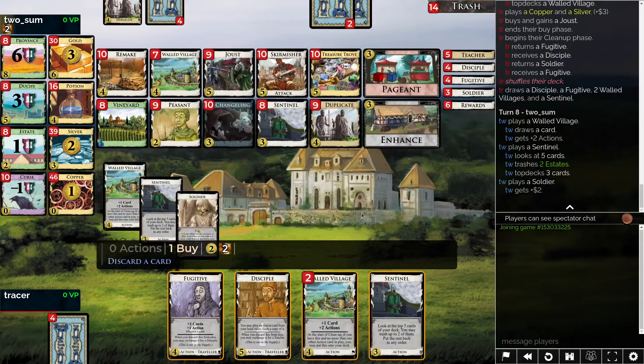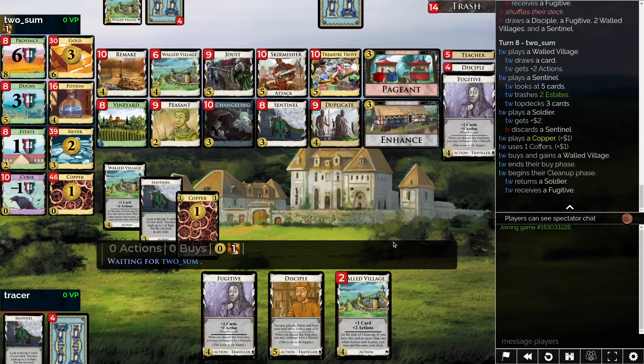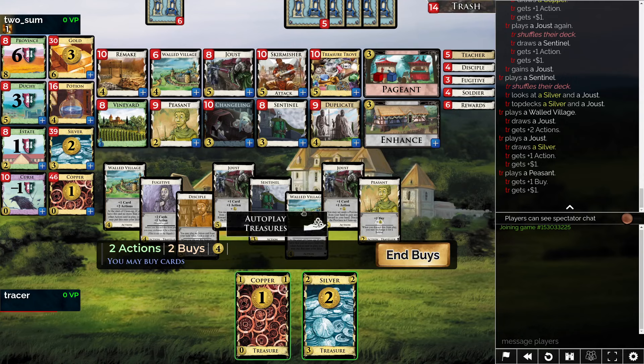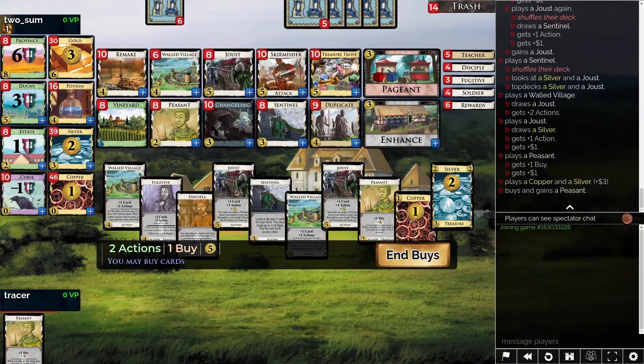I'm going to try to Disciple the Joust most likely. Let's go ahead and Disciple this Joust, no Changeling desired. That is a Soldier. I guess we can play Sentinel first — no, it's a Silver — but we can order them in the proper manner to be playing everything. We didn't quite reach our number by Province, but that's okay.